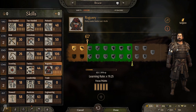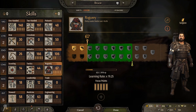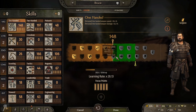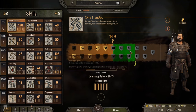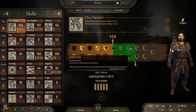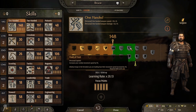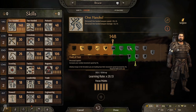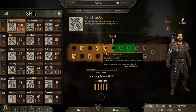I'm going to go for another point in roguery and another attribute point in cunning as well. That actually reminds me — I should probably switch to one-handed once I have two-handed at 200, because one-handed is lagging behind pretty dramatically. There are some really amazing perks coming up, and Fleet of Foot is one of the most powerful movement speed increases you can get — 5% is a lot of movement speed.